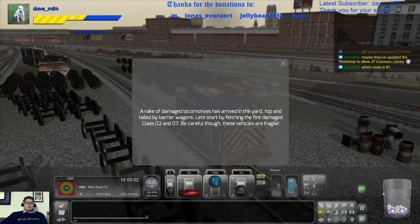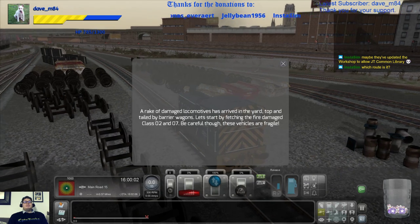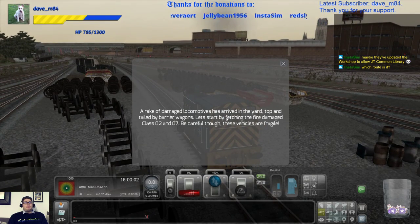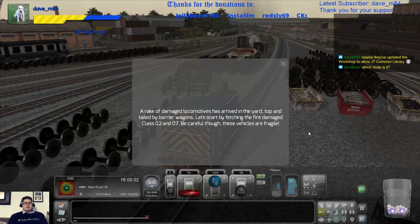The assets thing would need to be better. A rake of damaged locomotives has arrived in the yard, topped and tailed by barrier wagons. Let's start by fetching the fire damaged Class 02 and 07. Be careful though — these vehicles are fragile.